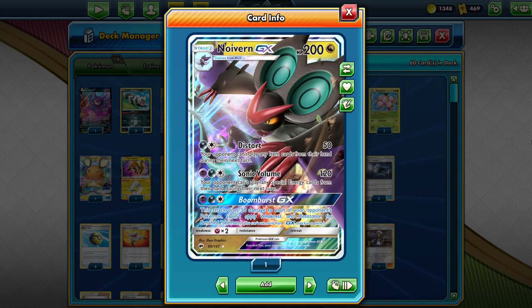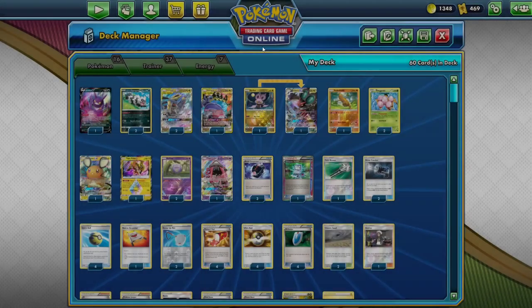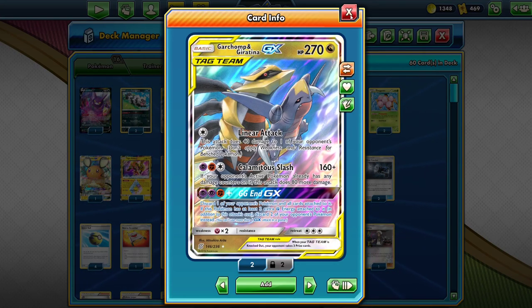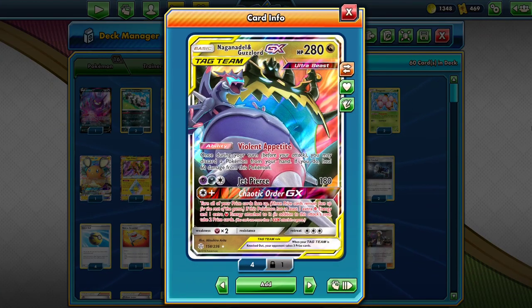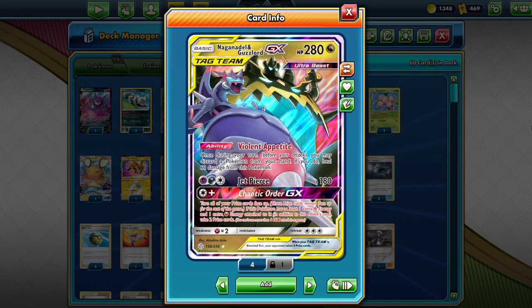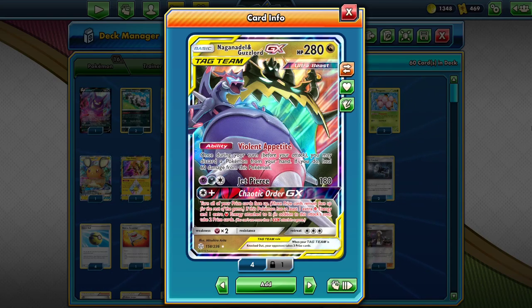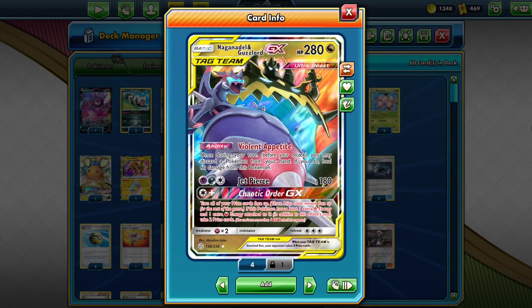It is an absolute game-winning attack in certain matchups in Expanded. While Noivern GX can do 50 damage to each of your opponent's Pokemon, and Garchomp and Giratina can discard your opponent's Pokemon — which can be important in Expanded — the best GX attack is Chaotic Order with Naganadal and Guzzlord. If you put a Double Dragon Energy and a Lightning Energy on it, you just take two prize cards. So you take four prizes with Garchomp and Giratina and then use Chaotic Order. It shortens games by a whole lot, and it can be more powerful than Altered Creation, because with Altered Creation on ADP you actually have to take a Knockout to take prizes. With Chaotic Order, you just take two prizes — it doesn't matter what your opponent's doing.